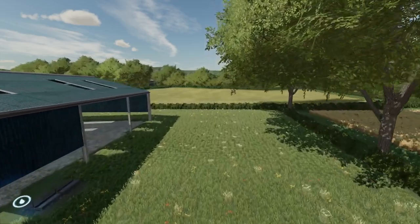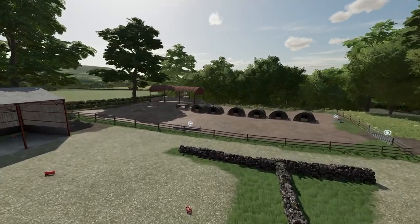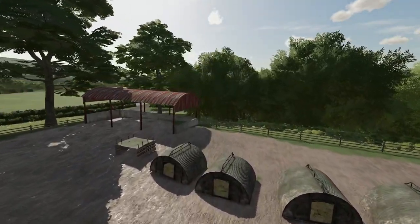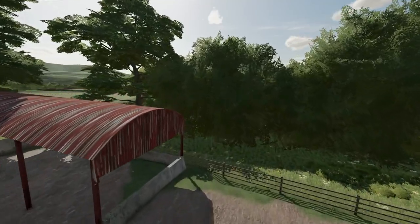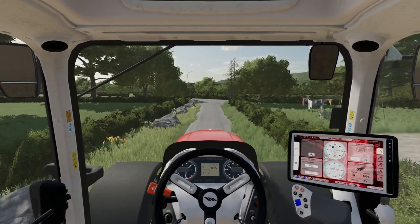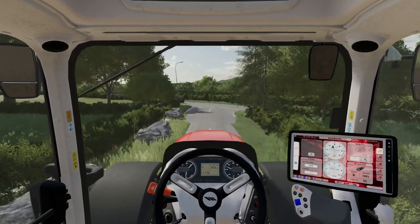One of the best parts about this map is that it's actually got custom lighting. This means that no other map will look quite the same because it's got custom files, so all the objects, animals, and vehicles are all going to look slightly different, which is a really cool feature. There's also an area specifically designed for placing buildings, so if you like to build your own farm and buildings, it's going to be perfect for that.